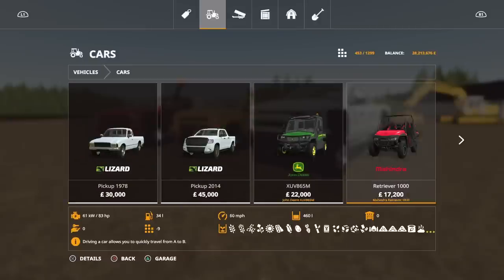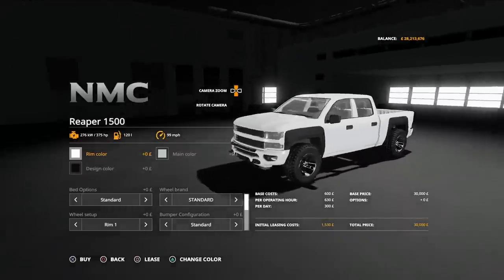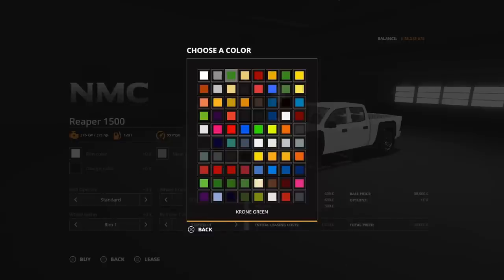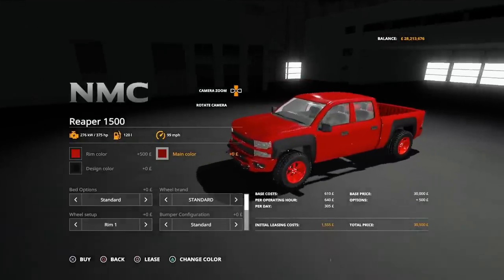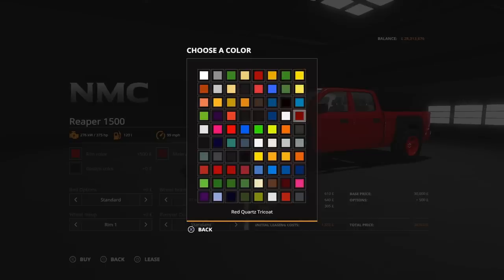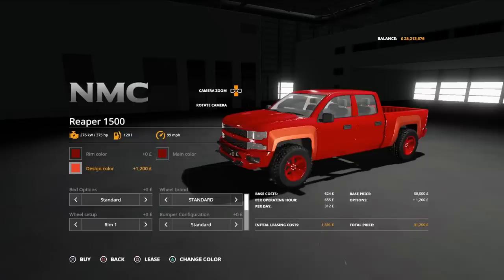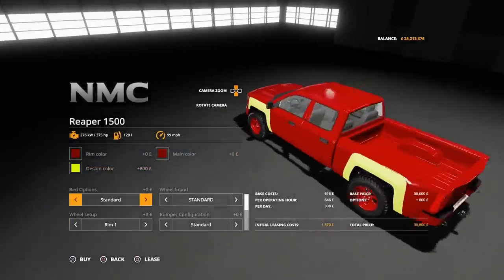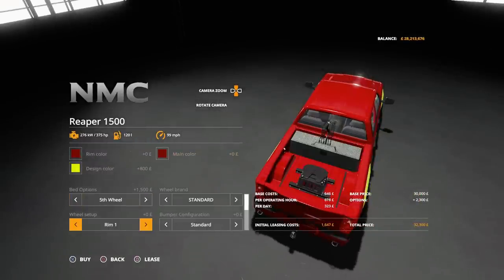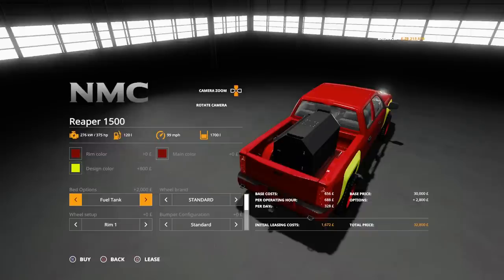Nicely made. You'll find these under vehicles, under cars. The Reaper 1500 is 30,000 for the base model. Options: rim colour — anything on that palette. Main colour — again, anything on that palette. There's a real array of colours including this red quartz tricote — a really nice colour. Design colour changes the wheel arches. Then we've got the option of the bed: standard, fifth wheel, ball hitch, fuel tank, or back to standard. With wheel brand you get a lift kit.